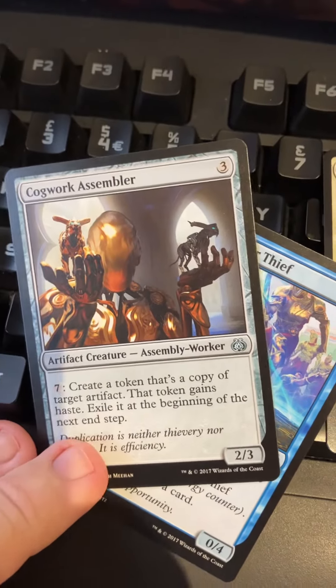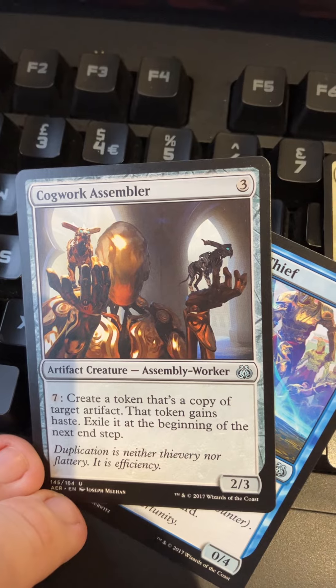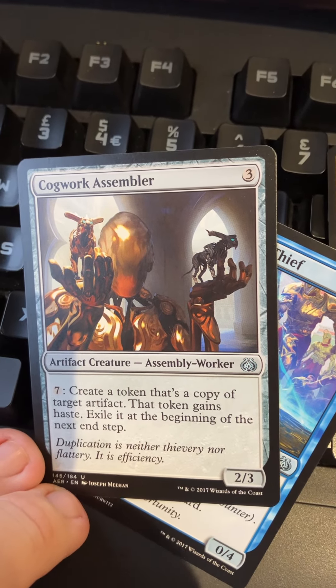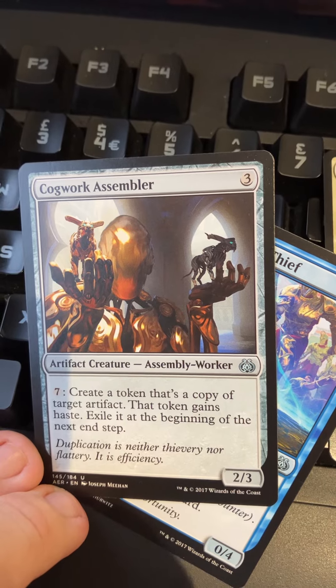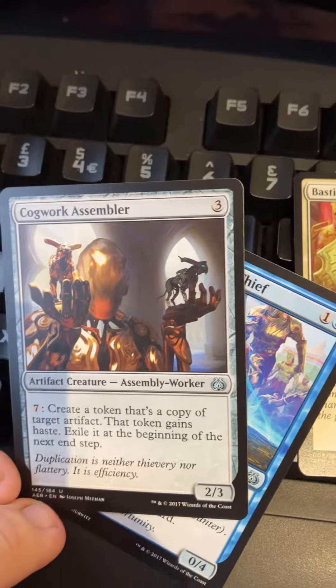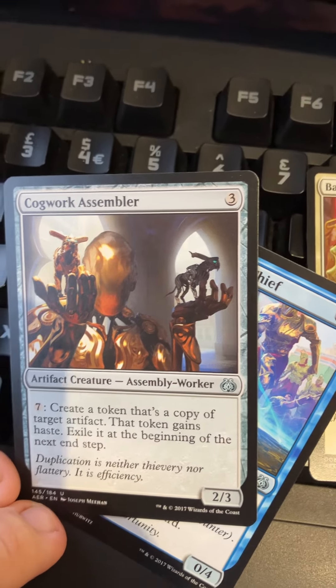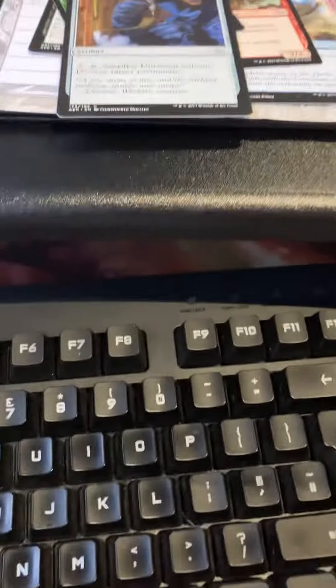Cogwork Assembler — three mana for an Assembly Worker, a relevant card type. Two-three: pay seven mana to create a token that's a copy of target artifact. The token loses that ability at the beginning of the end step, so it triggers revolt too. There were some pretty big high-end artifacts in this set.